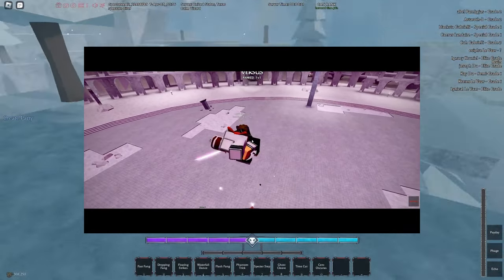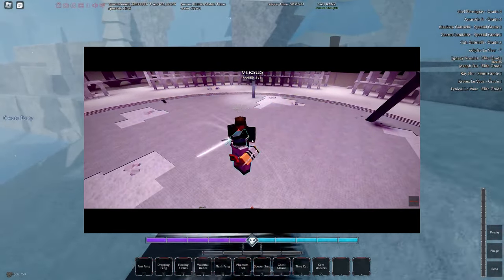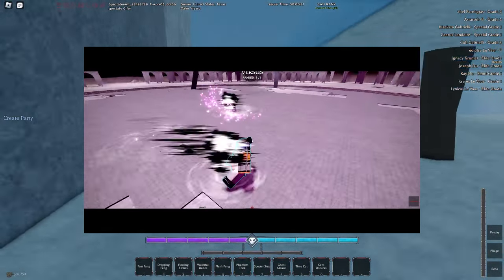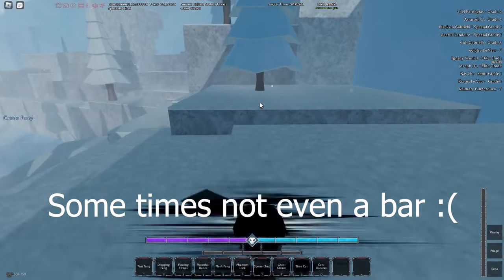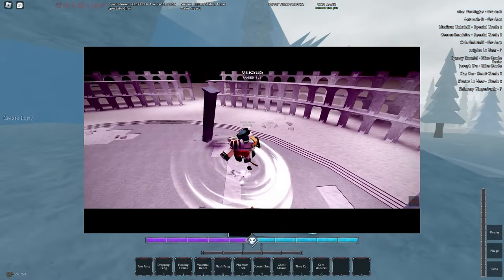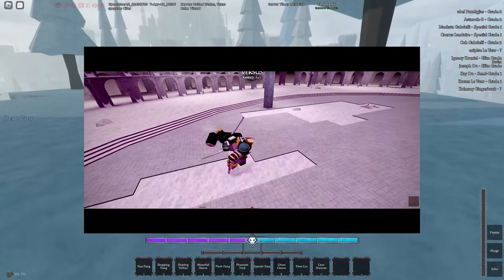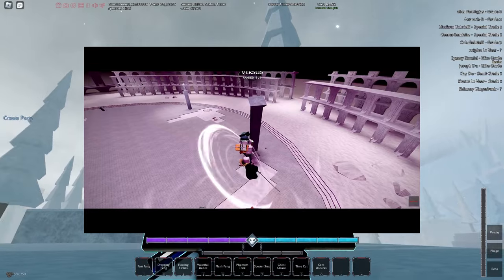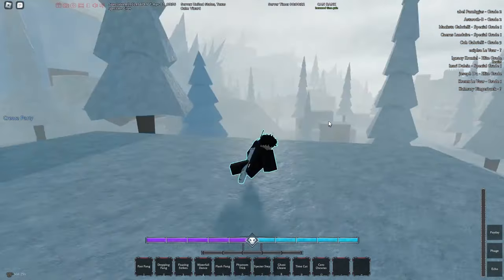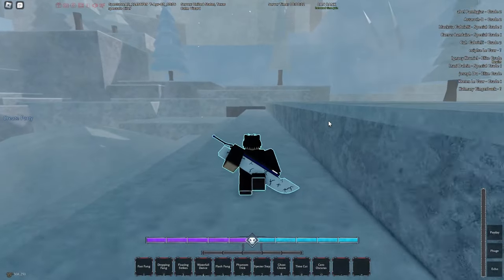The problem with Hakuda right now is actually getting to your opponent without them canceling or blocking your move. Even if you do land a combo and use all your moves, you'll probably do a bar and a half, but a lot of moves can just be easily blocked or parried. For skilled players in ranked, they'll either spam range moves or speed moves, or they'll just parry you mid-combo. All in all, Hakuda is a decent skill tree but for new players I probably wouldn't recommend it unless you just want to punch people.